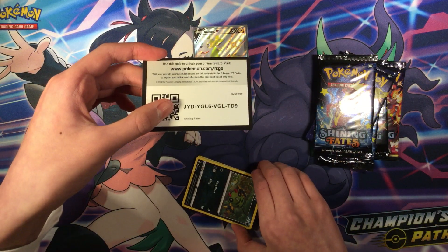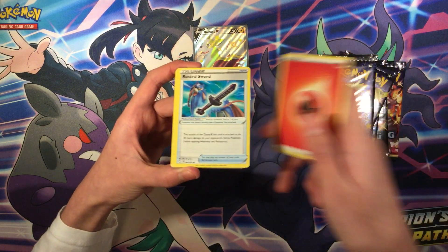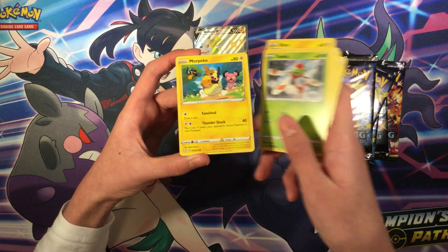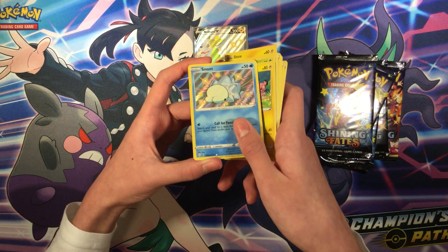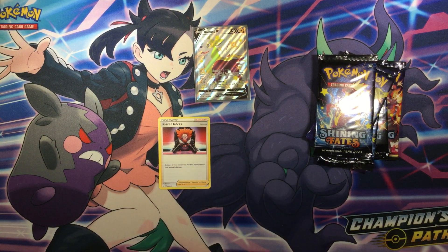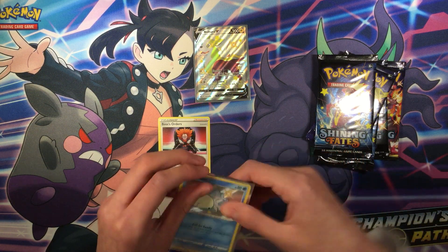Here's the code. For the front: Finanji, Rush the Sword, Dartrix, Balkeye, Spitarak, Shinx, Horsea, Yamma, Mopekko, Snorm — shiny, baby shiny — and Boss's Orders regular rare. So let's leave up that Snorm.